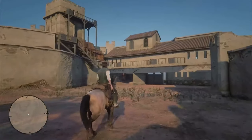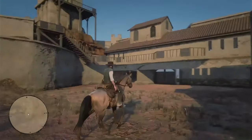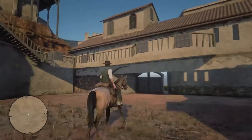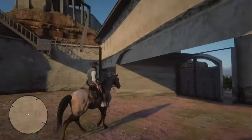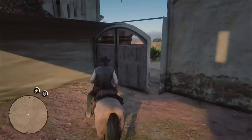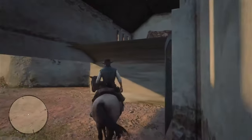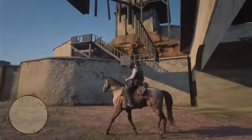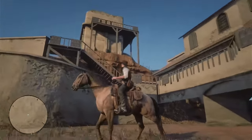You cannot access the buildings or anything like that, but it is a really cool feature that Rockstar put in the game. It feels intentional, like a little easter egg — as if they were saying, 'let's see what these gamers will do, if they're interested enough to make their way over here.' And yeah, this is it: the big structure right across the river from Thieves Landing in the Mexico region.